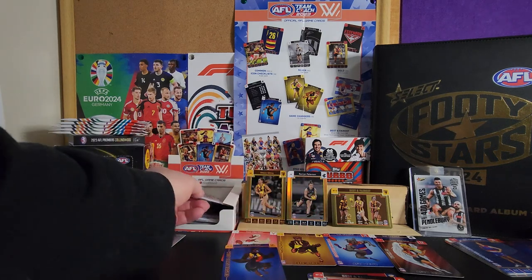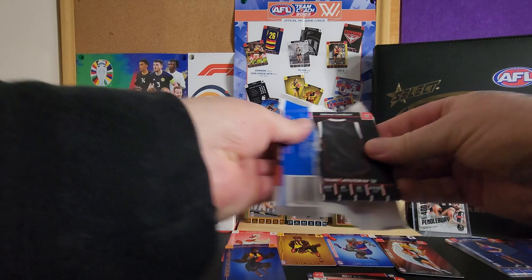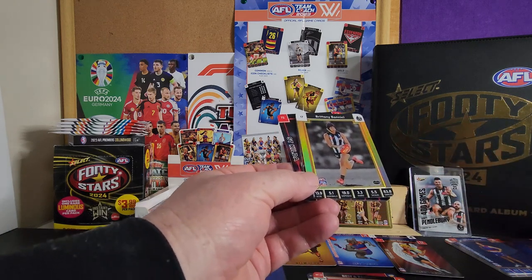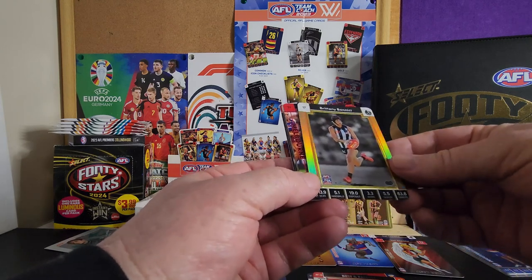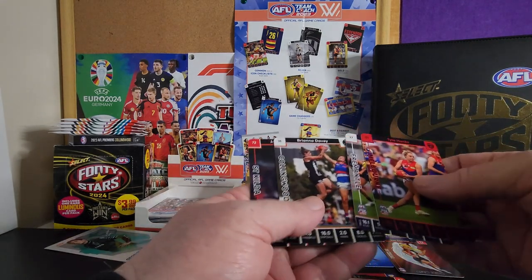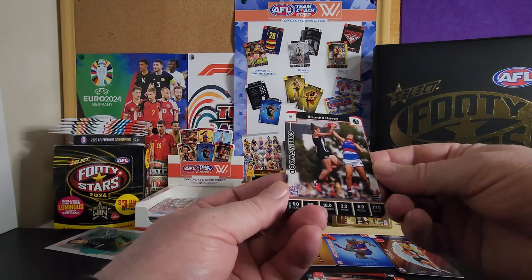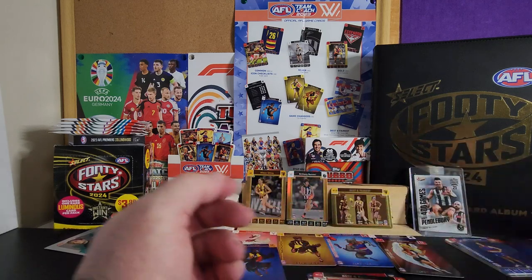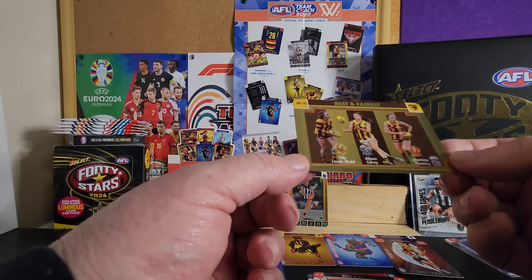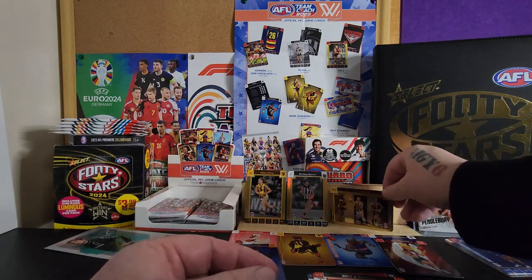One more pack. Sydney Swans and Collingwood — nice. I go for the Collingwood AFL so I'll also go for the Collingwood AFLW. Brianna Davey, the captain — she's out injured tonight, she's not playing; she's got an ankle problem. What an amazing pack of cards. That's the hit — a box hit, best and fairest one in every 24 packs. Let me know what you think of the AFLW cards from Team Coach.